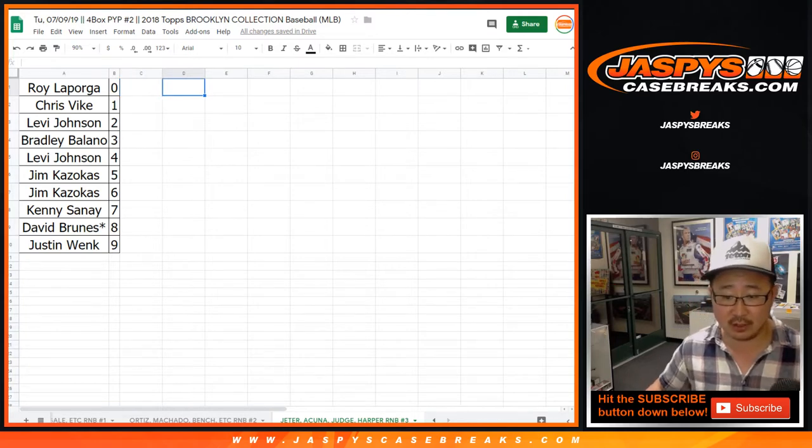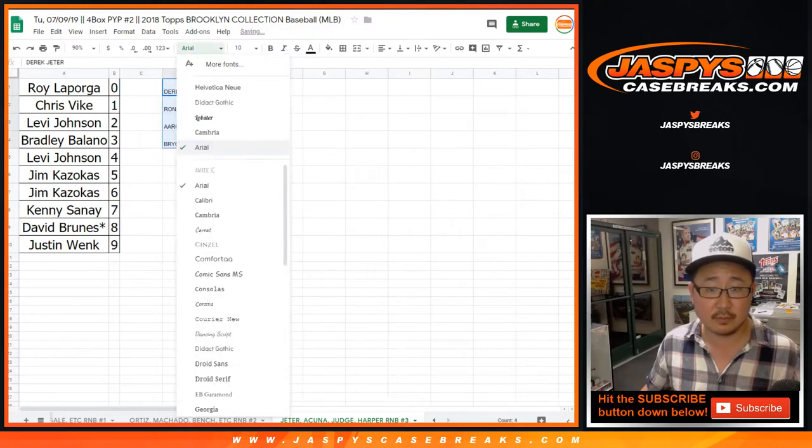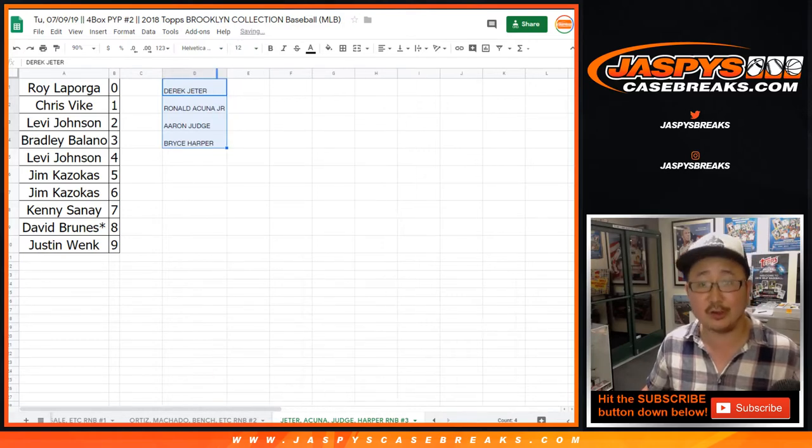This one was Jeter, Acuna, Judge, and Harper. This one sold out rather quickly because it's Jeter, Acuna, Judge, and Harper.